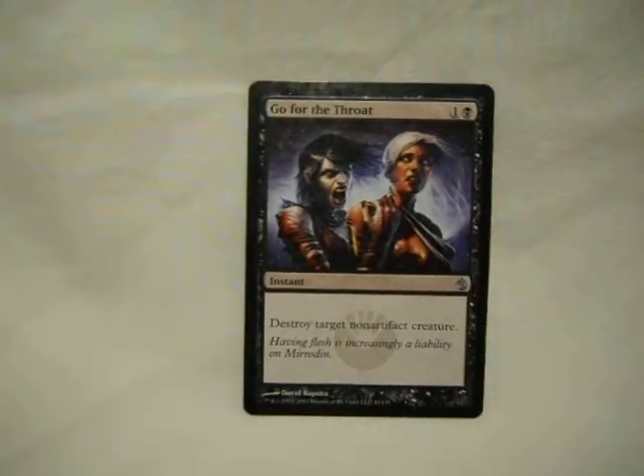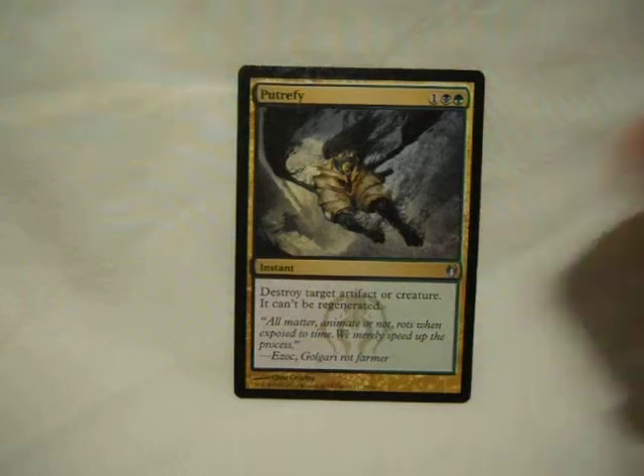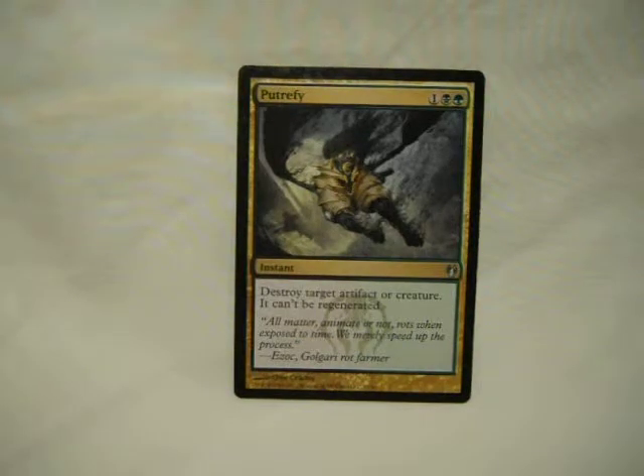Next up, we have the cards that start to get more into the mechanic itself — these are the ones that put things in the graveyard or take massive advantage of things in there. First up, a classic: Go for the Throat. Destroy target non-artifact creature. Get rid of a threat. Love the card. Putrefy: destroy target artifact or creature, it can't be regenerated. Get rid of a threat, and considering artifact creatures, it covers what Go for the Throat can't kill.